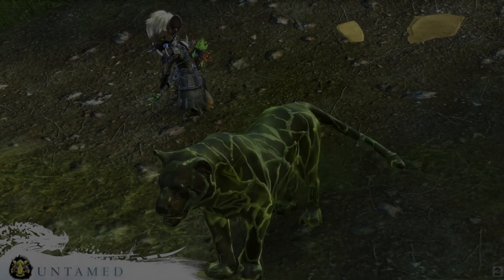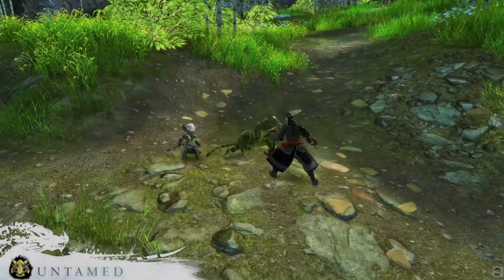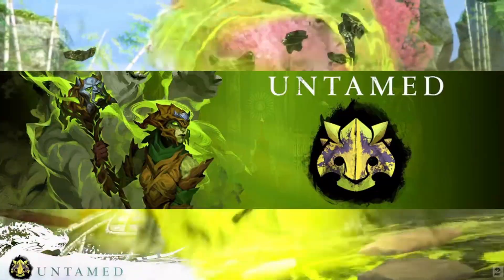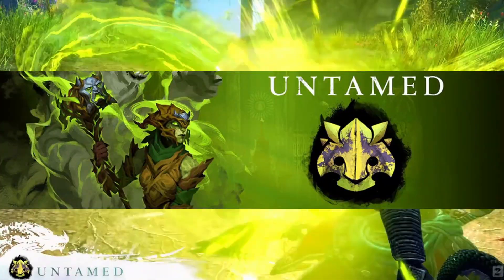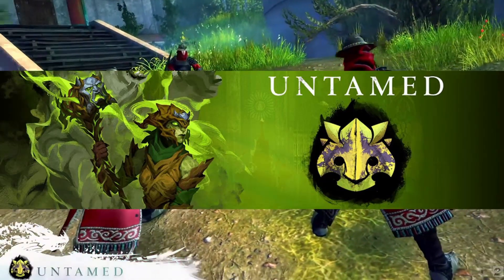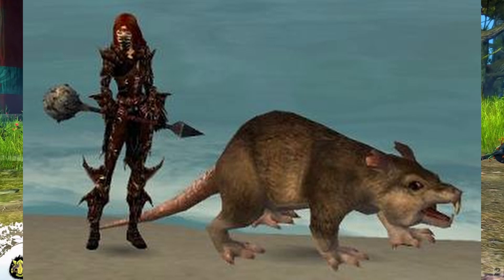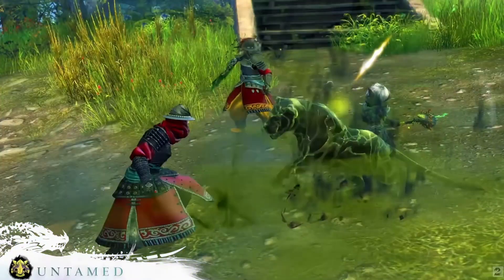Again we were able to play a profession that had previously been featured in the beta test, and this time it is the Untamed — the ranger profession that was initially not so well received. It harks back to the bunny thumper from Guild Wars 1, which was a combination of ranger and warrior.